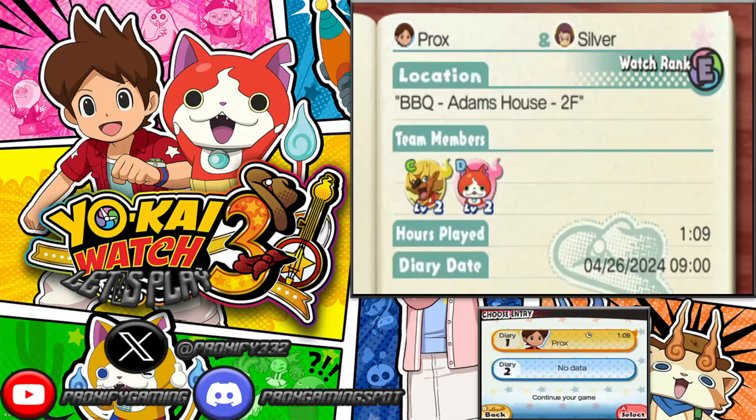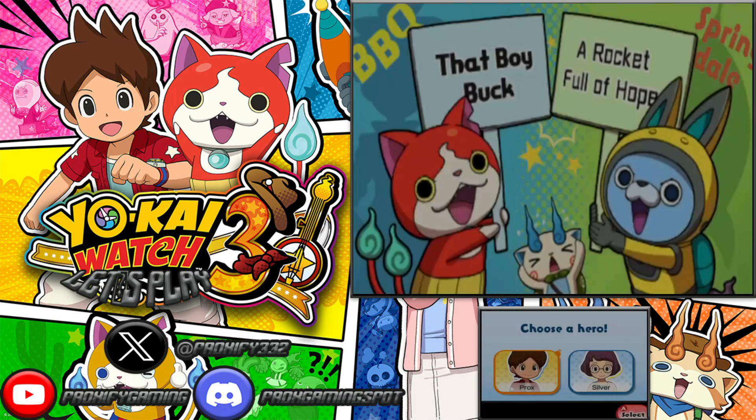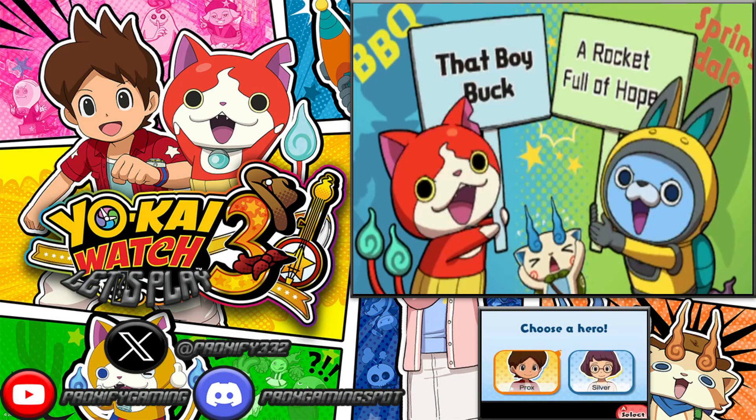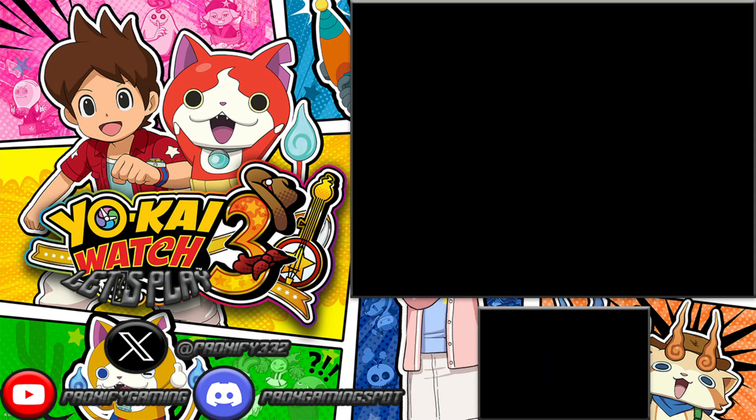Hey there, Pros Gaming Crew — this is Prox right here, and we are back for another episode of the Yokai Watch 3 let's play. If you missed out on the last one, we just came across a fork in the road, and it seems like we're going to continue onwards with that boy Buck on the chapter side — aka Nate's side — going forward.